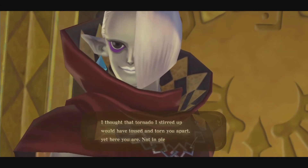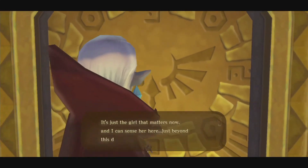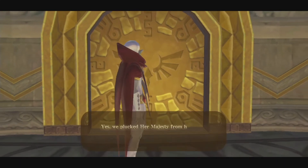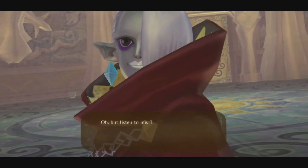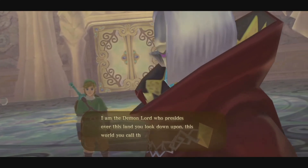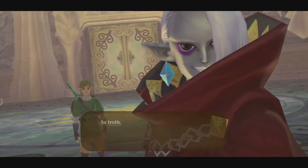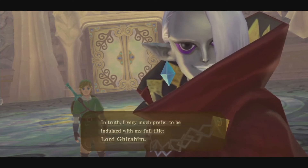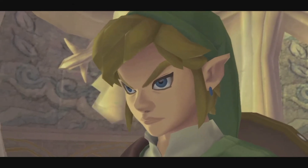Ghirahim says: 'I thought that tornado I stirred up would have tossed you and torn you apart, yet here you are, not in pieces. Not that your life or death has any consequence. It's just the girl that matters now, and I can sense her here, just beyond this door. So we plucked her majesty from her perch in the clouds, and now she's ours. But listen to me, I'm being positively uncivil. Allow me to introduce myself. Dear Lord of all this land you look upon, this world on the surface, you may call me Ghirahim. I very much prefer to be indulged with my full title, Demon Lord Ghirahim, but I'm not fussy.' This guy we fought many times in Hyrule Warriors — he's actually this game's main villain.